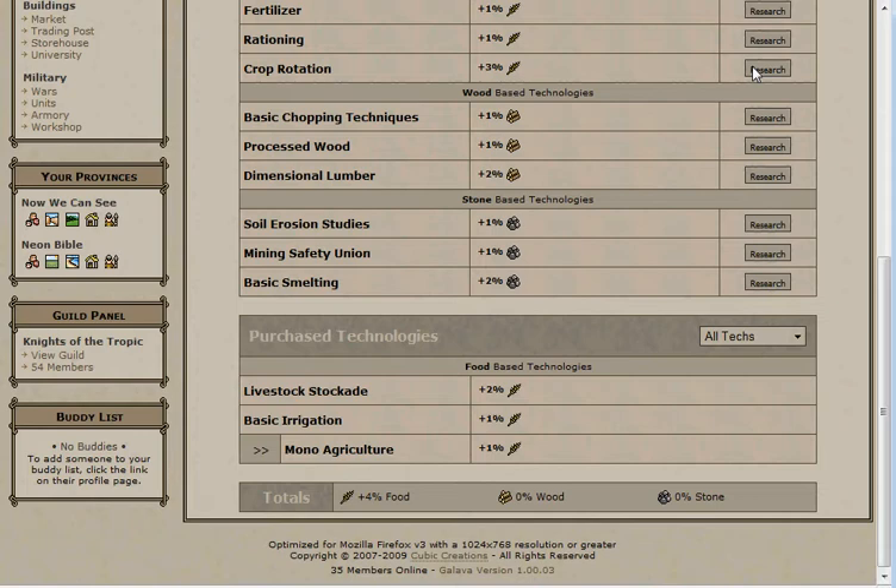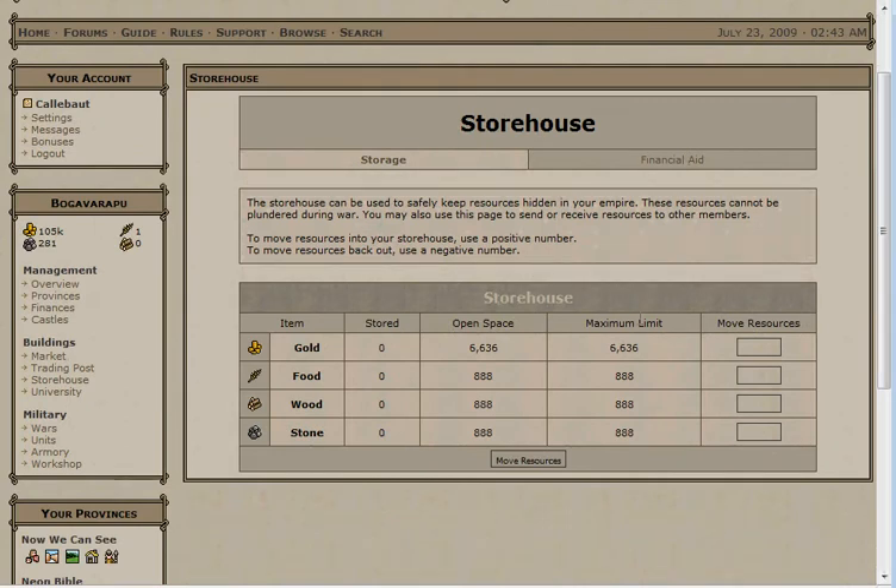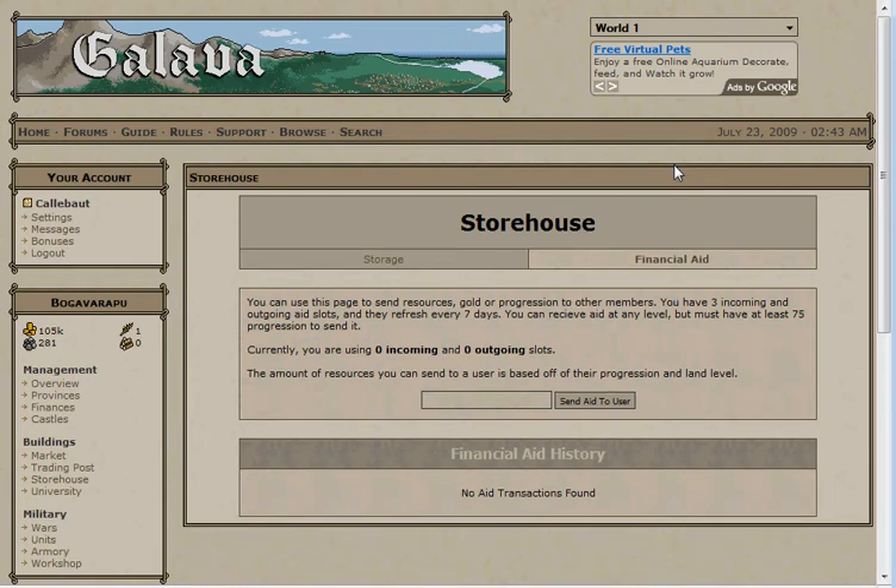Now let's talk about some of the basic economic interaction in the game. We'll start with the simplest feature, the storehouse. At the front page, you can store resources to keep them from being stolen in war. But frankly, the amount you can store becomes impractically small rather quickly. You probably will never use the storehouse. More importantly though, foreign aid also comes in through the storehouse. Foreign aid in Galva is a bit complex. The amount you can send varies based on the recipient's progression in land. In general, the amount is very small, however there are ways to increase the maximum aid, so it's possible that you will receive an aid offer here to start you up. When you are sent aid, you can improve it at the storehouse.